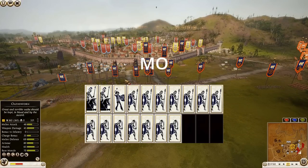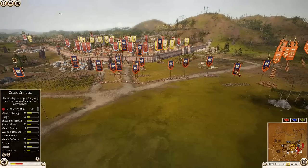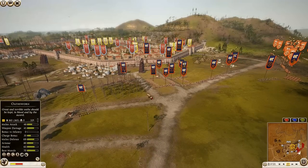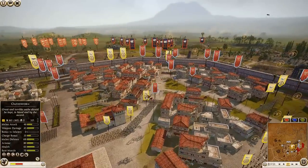Moving on to Massilia, commanded by Mo: he has brought seven units of Thorax Swordsmen, seven Massilian Thoreo Spears, two Massilian Cavalry — one being his general — one unit of Celtic Slingers, and some Gallic Hunters as well.